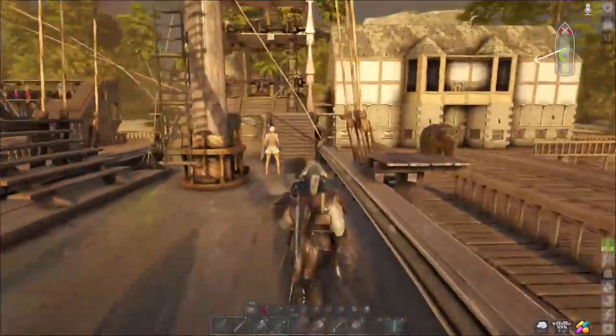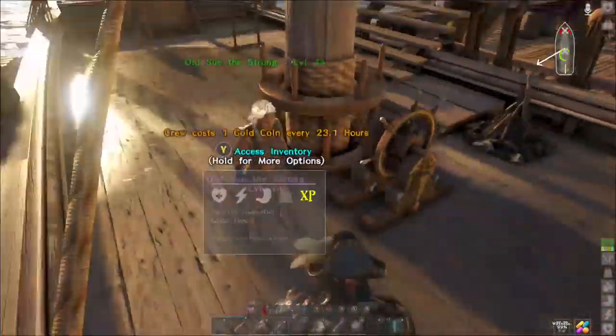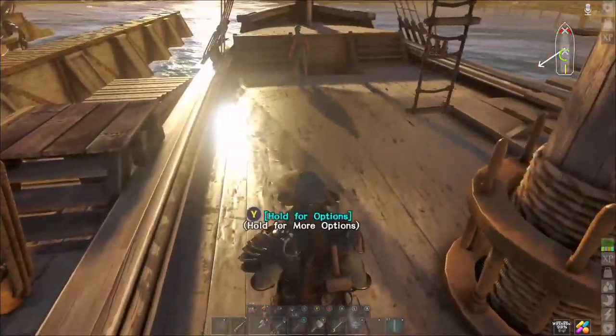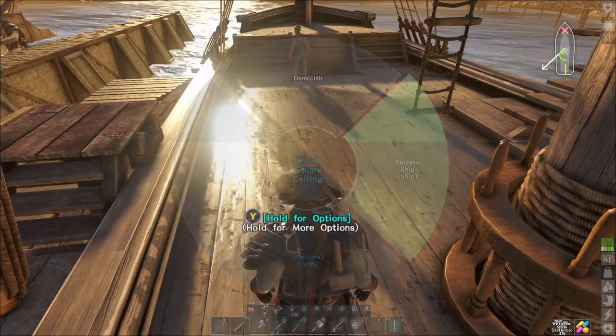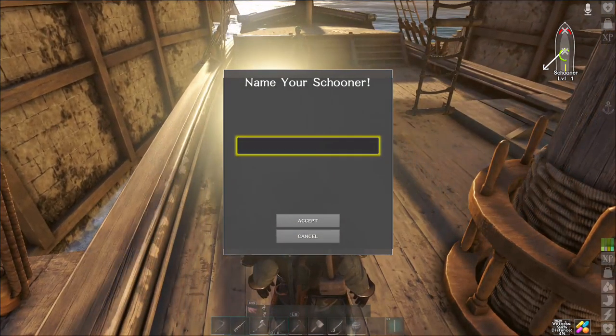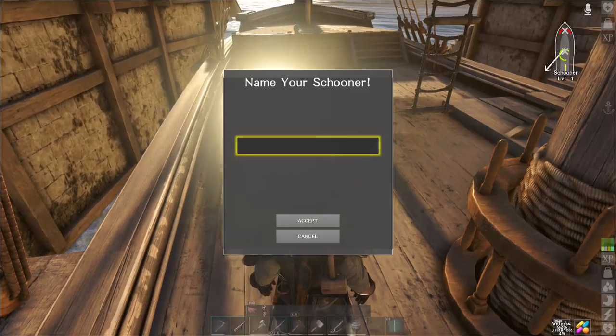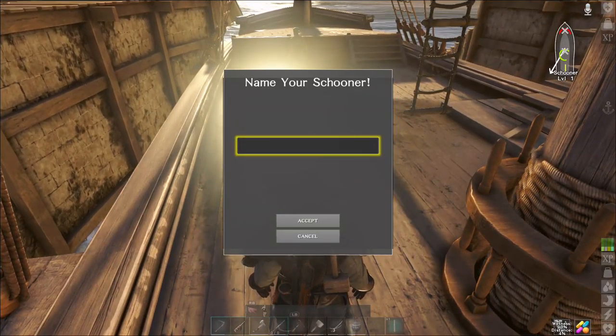So this is the design I came up with for our whaling schooner. I just need to go ahead and release her — that is what I'm going to do right now. Thank goodness it's actually deep enough over here, so that is a positive.